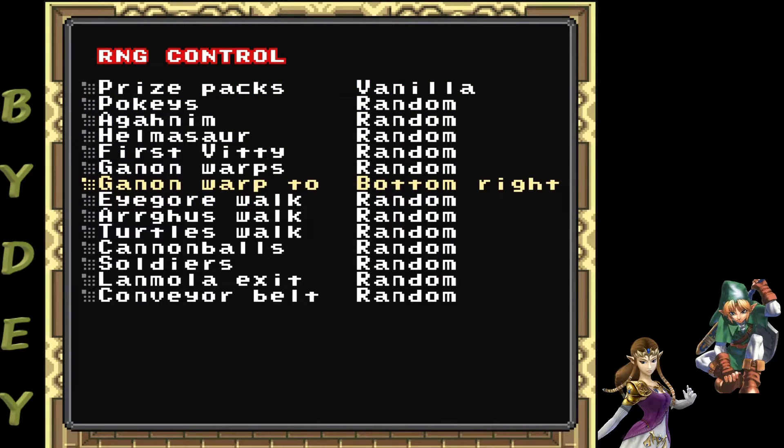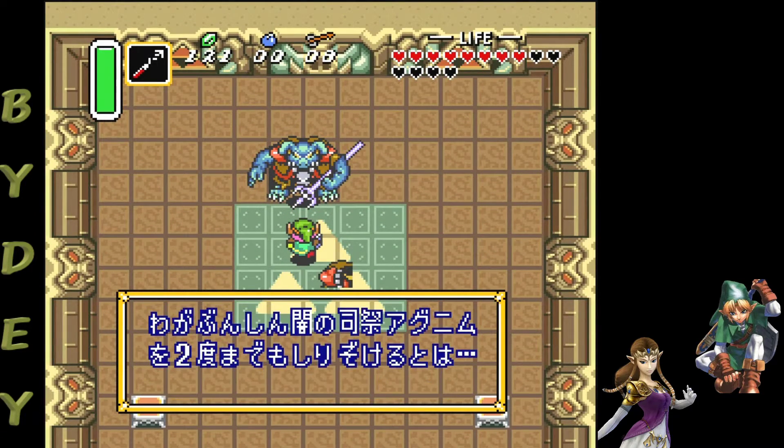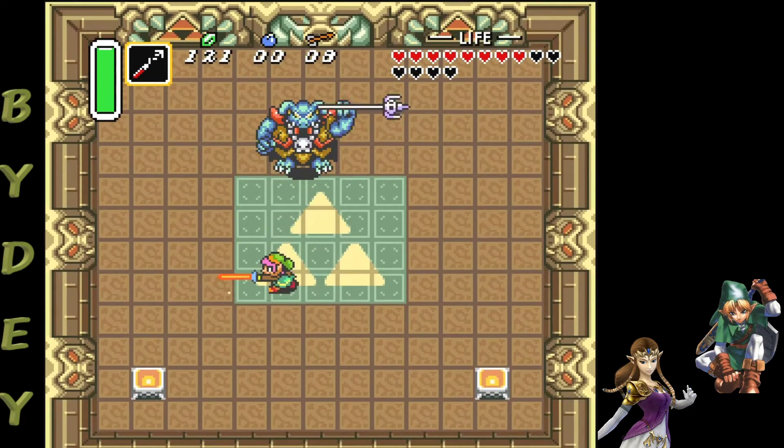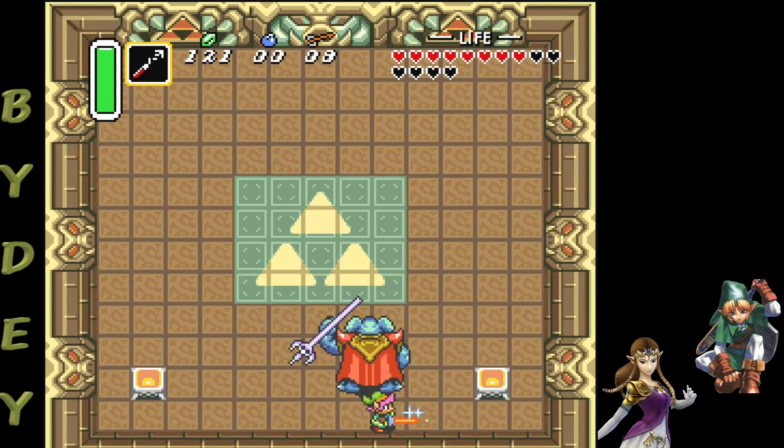The bottom right is the same but you go to the right-hand side. Basically, if he's going to warp, that's what you use as a cue. Once he gets down and warps, and you know which way he's going — if he goes left or far left, go to the left torch; if he goes right or far right, go to the right torch. Then continue your fight as normal.